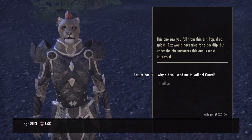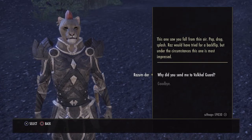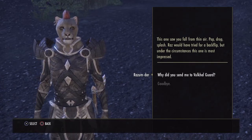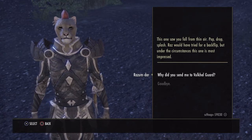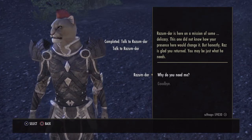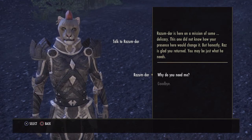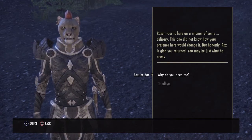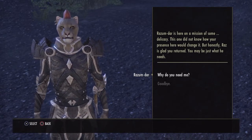Razam Dar. So you fall from thin air — pop, drop, splash. Raz would have brought you back, but under the circumstances, this one is most depressed. So why did you send me to Volkogard? Razam Dar is here on a mission of some delicacy. This one did not know how your presence here would change it, but Raz is glad you returned. You may be just what he needs.